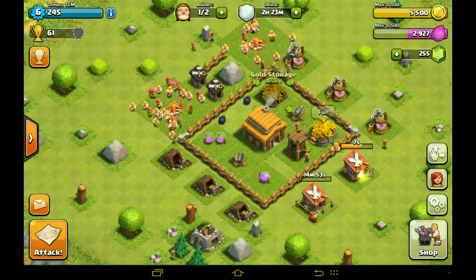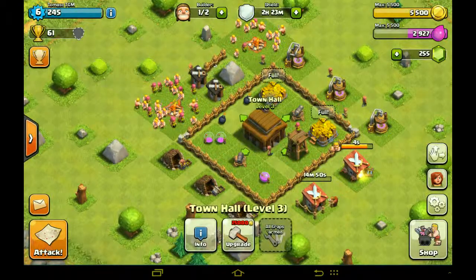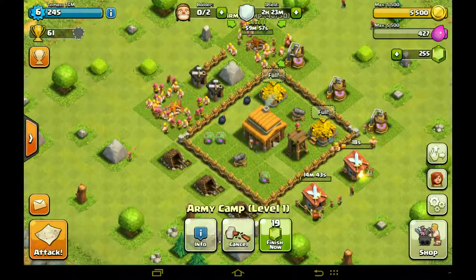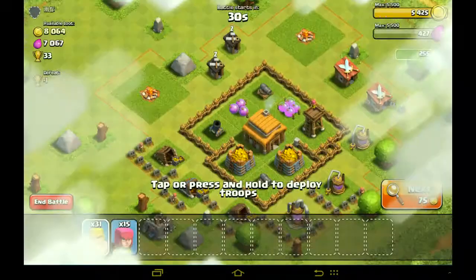We need to upgrade our storage — gold storage. But first we shall upgrade our army camp. Great. Let's go attacking, because we have only two hours of shield. So that's the point.